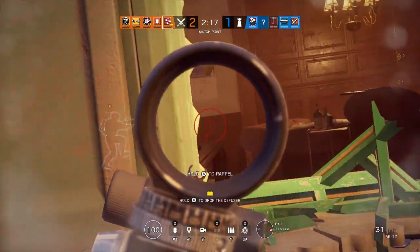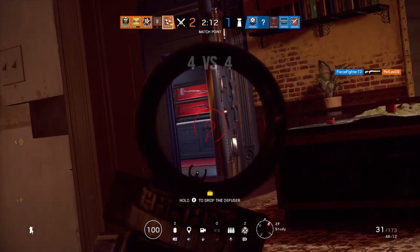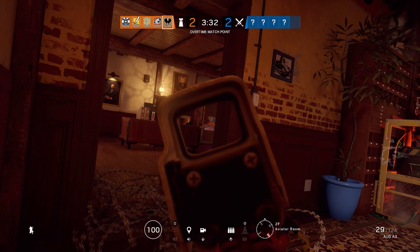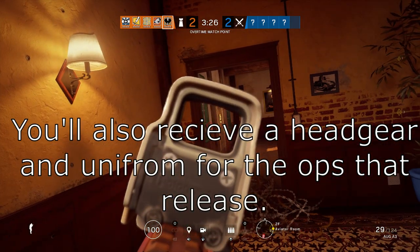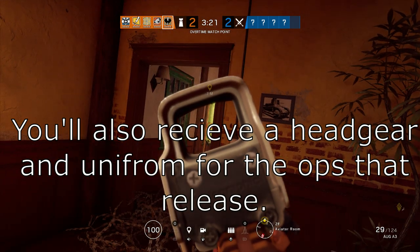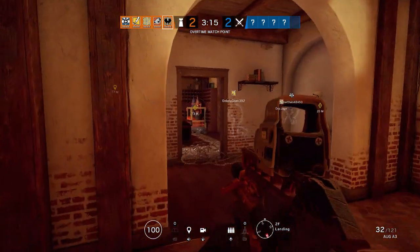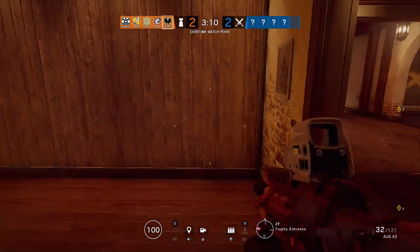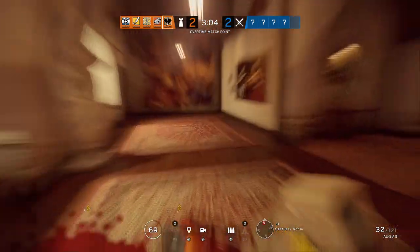Obviously, if you're going to buy R6 credits from the store, those are not going to be discounted. But anything you buy cosmetic-wise from the store with R6 credits or Renown is discounted at 10%. Last but not least, you're going to get a 0.3% increase in your Alpha Pack chances, meaning that whenever you obtain an Alpha Pack, it will reset and be at 3.3% towards your next Alpha Pack. Regardless if you get an Alpha Pack or not, your odds will increase by 0.3% each time in addition to what it would normally increase by.